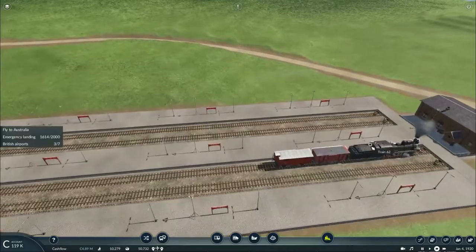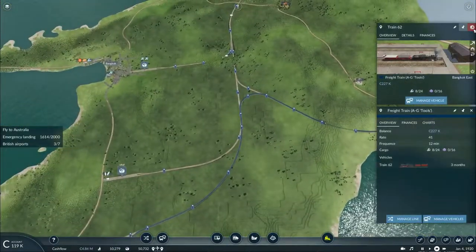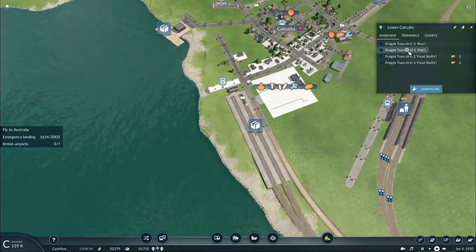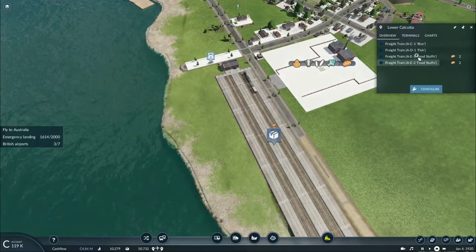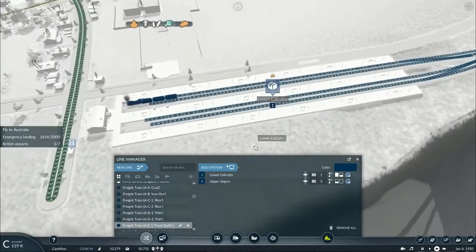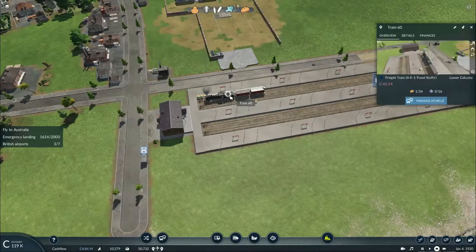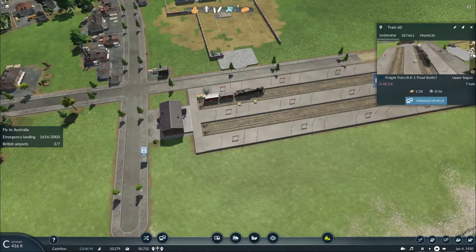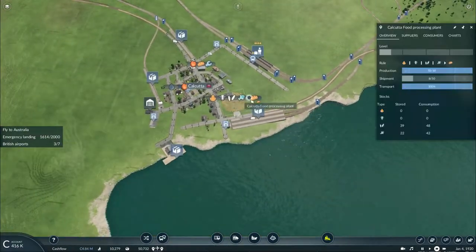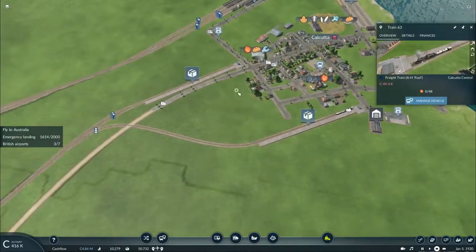Thankfully my vehicles are currently doing that right now. I have eight tools being picked up — there's basically two units of food. Speaking of which, this train AE-1 is only picking up one unit of food; hopefully it will be a little different on the return trip. We're still waiting on fuel.